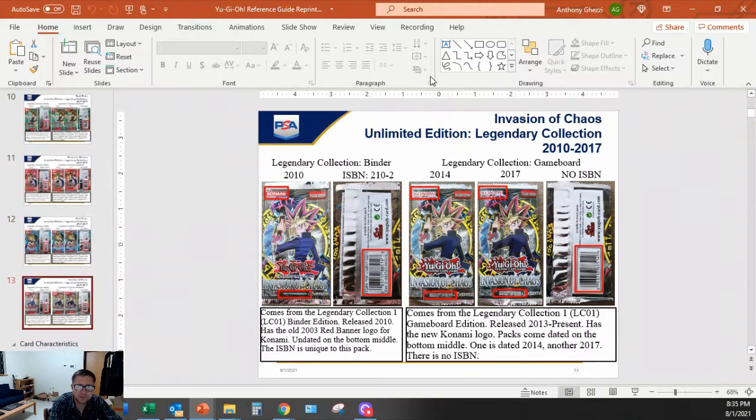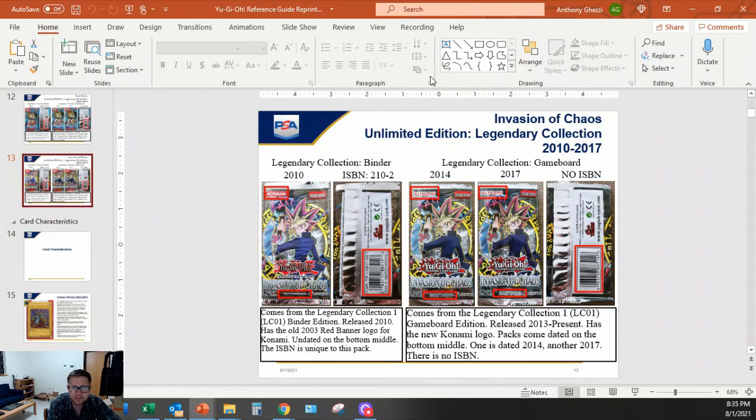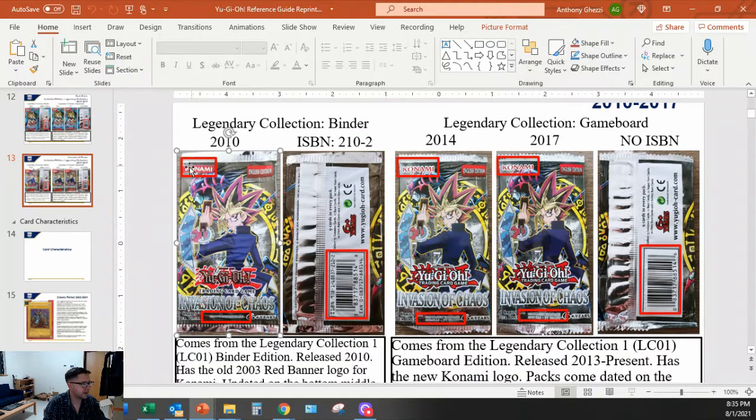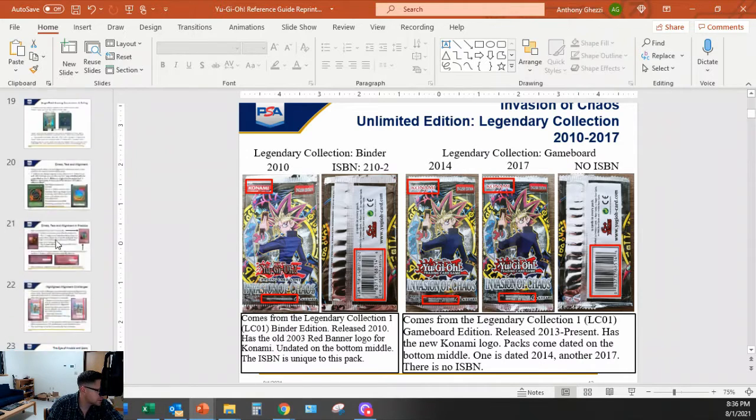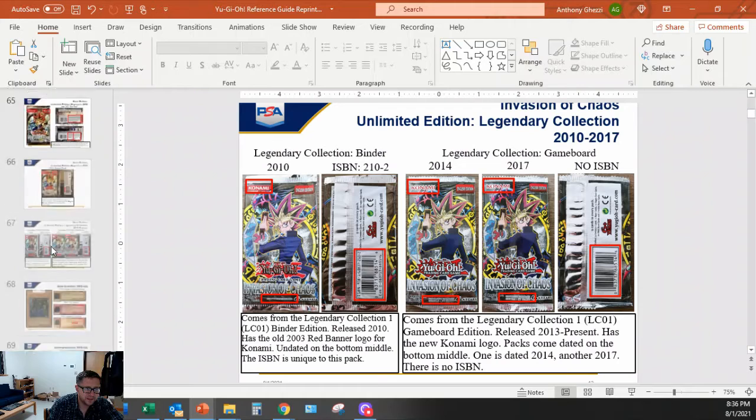You need to know these: the 2010 copies have the red banner, and then the 2014 and 2017 have the newer logo - pretty easy. And then the back - if you only see the back and it has an EAN and says 'six plus years,' then it's definitely Legendary Collection 2010. If it just says 'six plus years' and no EAN, then it's the game board edition.